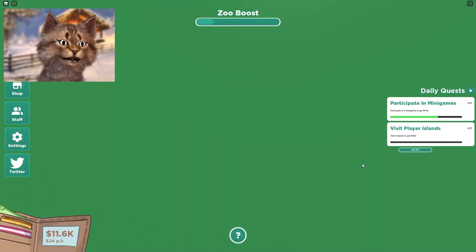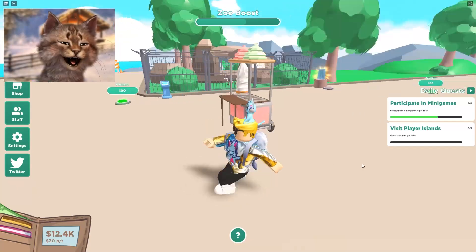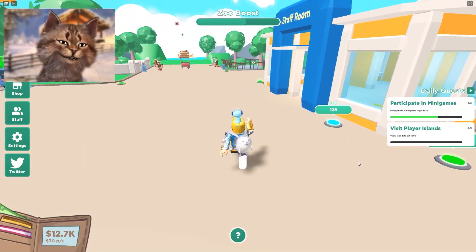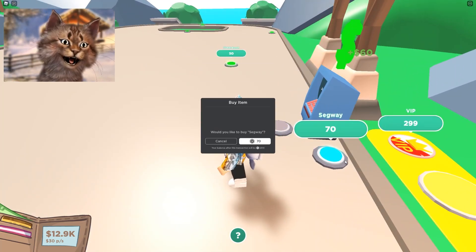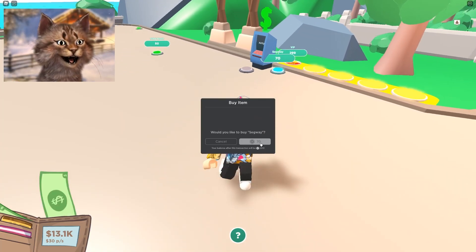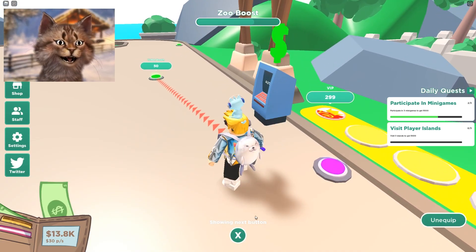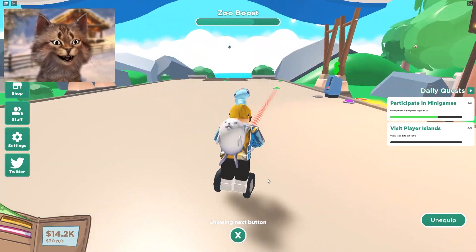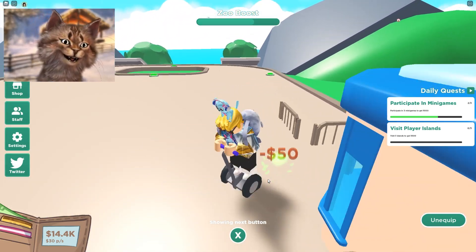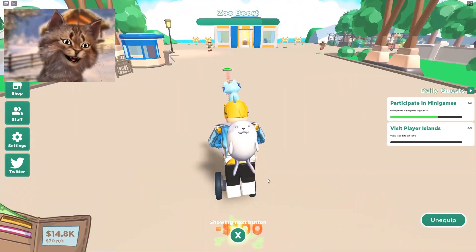We now have four habitats - that's really good. Oh, a segway! What is a segway? Oh, it tells you where to go! I look like those security guards in the mall, just driving around. This is fun! Let's buy this. Let's keep going.